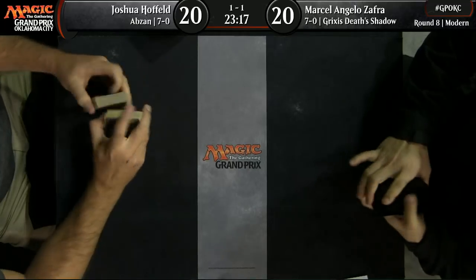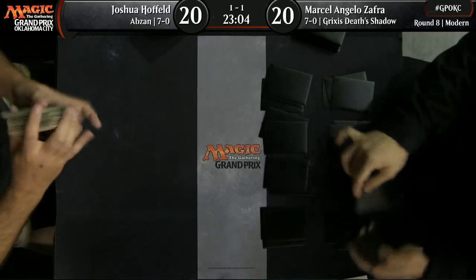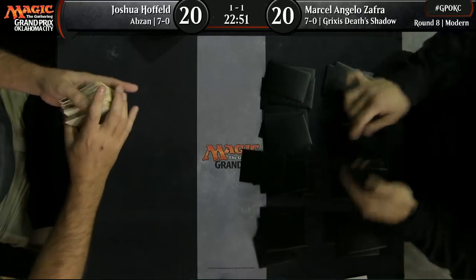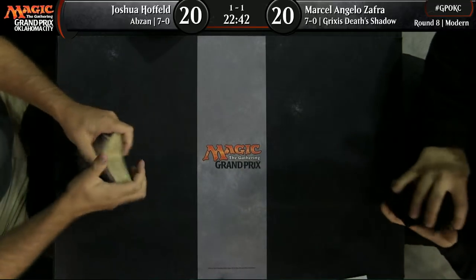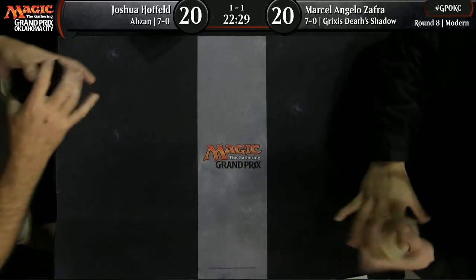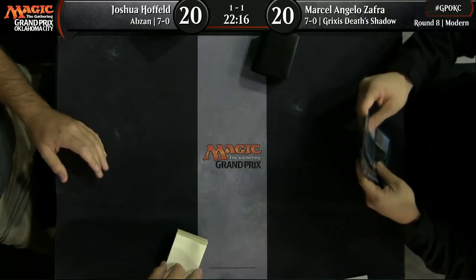Which deck would you rather play? I would rather play the Abzan deck. I wouldn't be shocked if the Grixis deck is just better, but I would rather play Abzan. My favorite modern deck ever is what we called RUG Delver — Tarmogoyf, Delver of Secrets, a bunch of counterspells, some Snapcaster Mages and Bolts. There's unfortunately not an analog for that deck anymore — it got pushed out by Fatal Push and a few others. It was really good when Treasure Cruise was around. I was playing the Goyf version even before that.